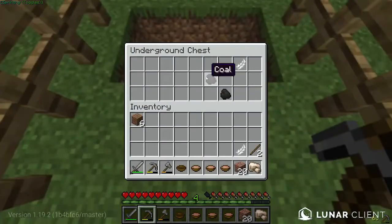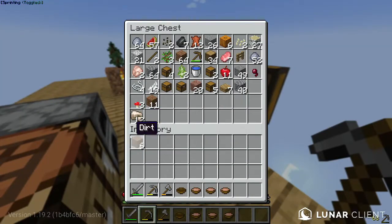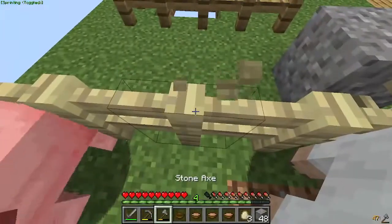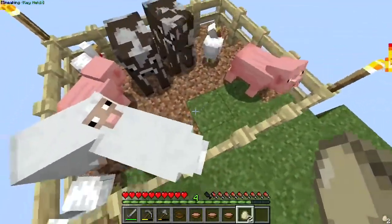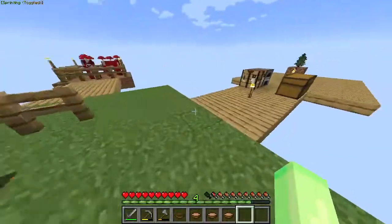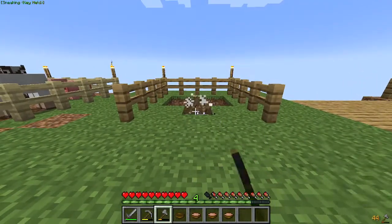Ooh, chest — two pieces of coal, nice. Twelve pieces of iron and a stack of dirt. I just don't know what to do with the iron because I don't want to waste it on something. Oh, I hit a pig — that pig was annoying, he ran into my egg again. I don't know where that piece of gravel went. I should get back to mining — this stage is pretty long.